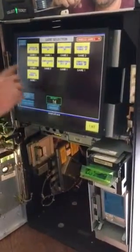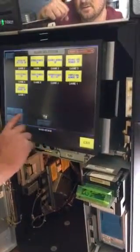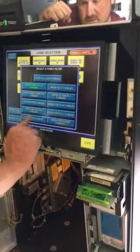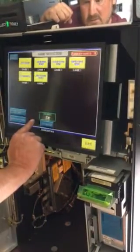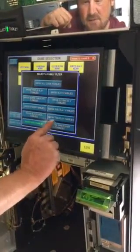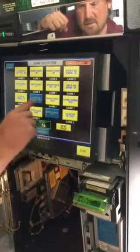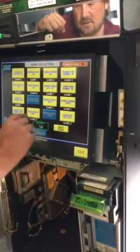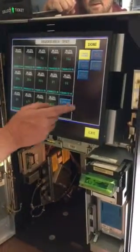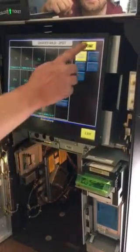And then to change it, basically the yellow ones are enabled and the blue ones are disabled. What you'll have to do is go to one that you don't want and disable it, hit clear all, and then done.